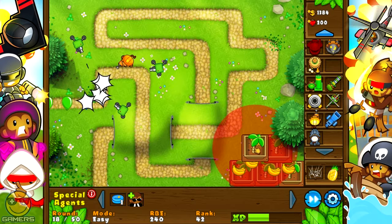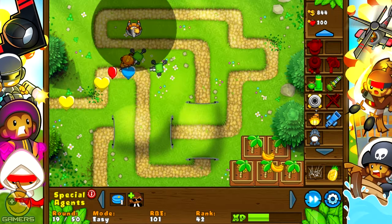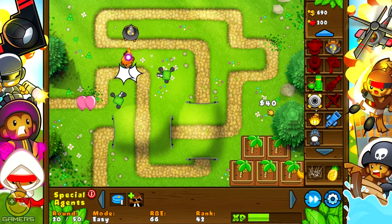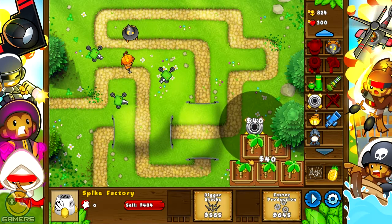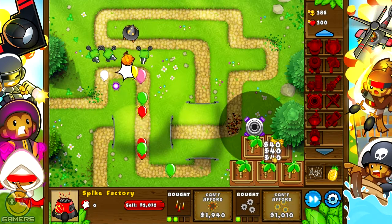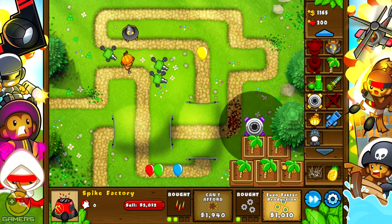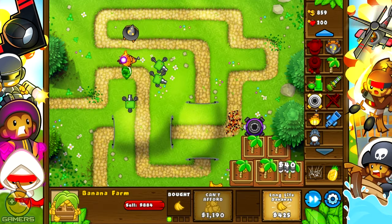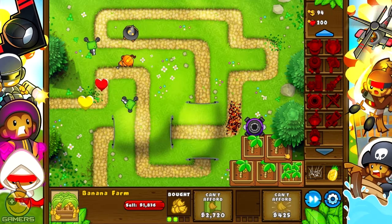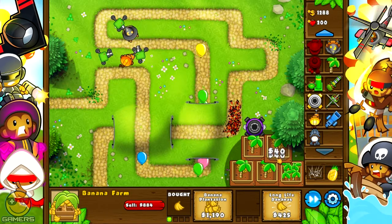And that's the final banana farm. I'm going to attempt regrow farming. Basically what I want is for him to hit here and get the monkey to send real quick. Get this spike factory over here. Get some money from these — that's enough for a little while, I don't need much more. And he's going to pop this one because he has monkey sense.